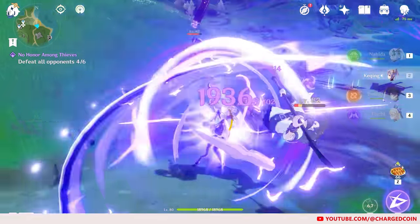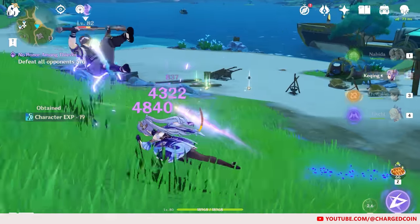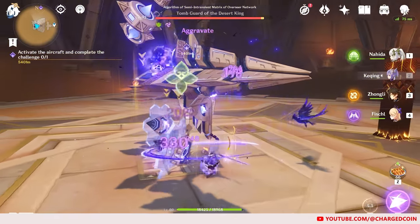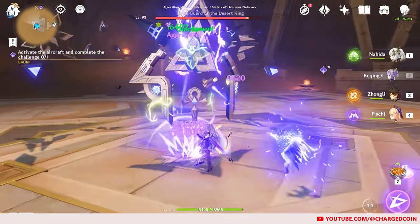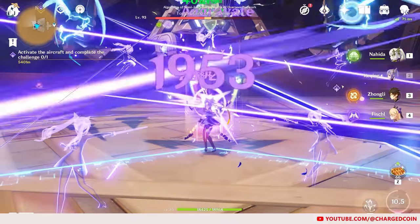If you use her elemental skill again, Keqing will teleport to where the Stiletto is and deal an AoE damage slash. Her normal, charged and plunge attacks will then be infused with Electro damage for 5 seconds. Her elemental burst will deal AoE Electro damage.